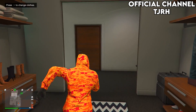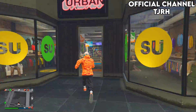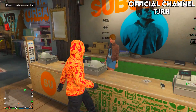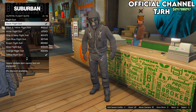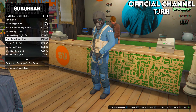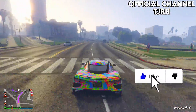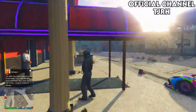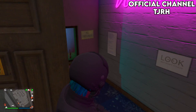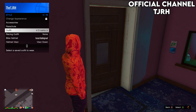Now we need to add the flytube, so go to a clothing store. In outfits, go down to flight suits and equip any one of them. Then go over to the high heel on the map. Once you're here, go inside and equip the outfit we just saved. Once you walk out, the flytube should merge onto the outfit.